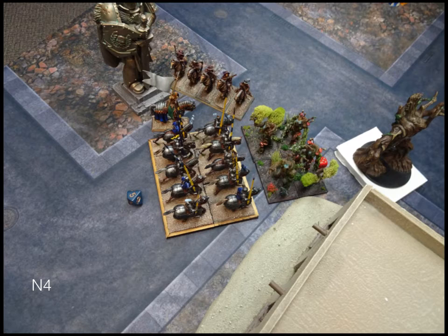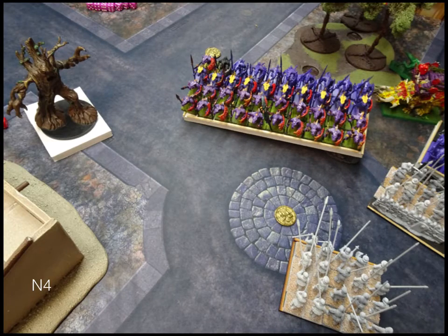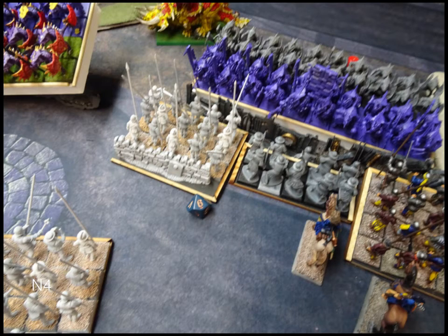We go into combat. This round his earth elementals do zero damage — pretty funny mathematically. They have 18 attacks, hit on four so they should hit nine times, and wound on four so they should wound four and a half times. Zero is pretty unlikely, but pretty good for the knights. They actually get their thunderous charge back. The militia mob gets wasted and overruns. These pikes do okay — they only take six points of damage and hold. They're fine.